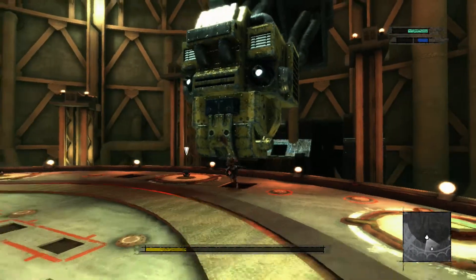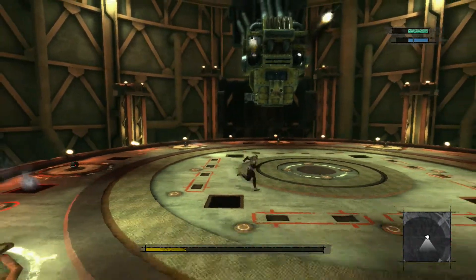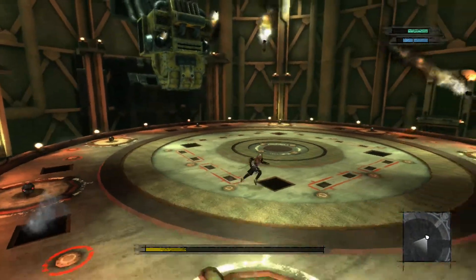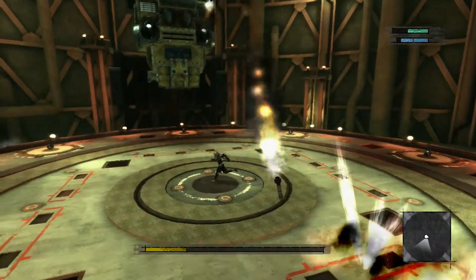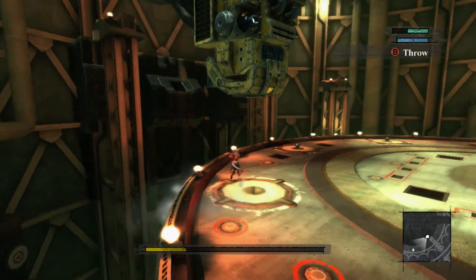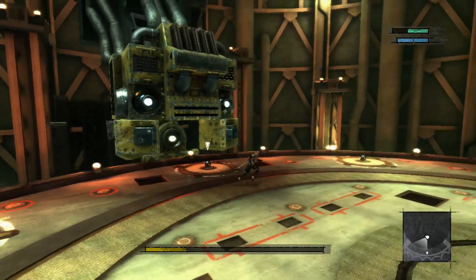I'm supposed to shoot the magic head. He can damage his mouth once it's open with magic, but the actual head itself is impervious. I guess that's the way it goes. You gotta be.